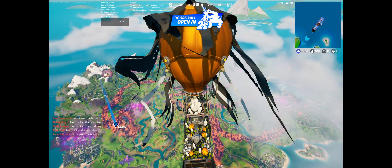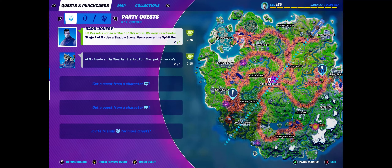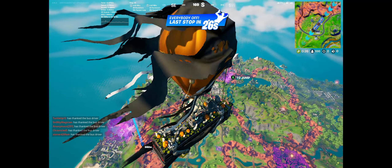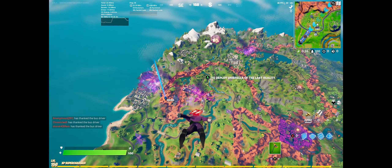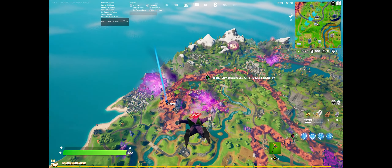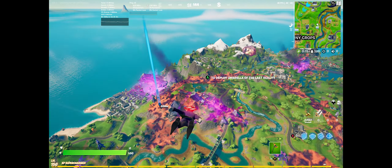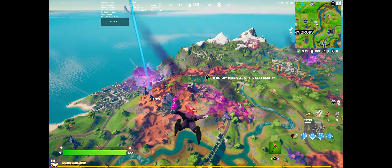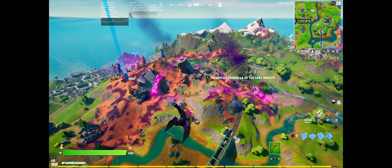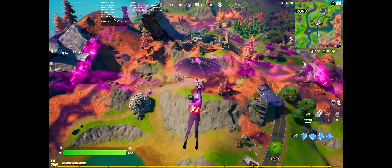Alright everybody, JGW4 your host does the most, getting your XP points out. We are jumping to this one right over here by Dirty Docks. First of all when we land we have to find a shadow cube to turn shadow, and then see where my pointer's at — that's exactly where we need to be once we get the shadow. So let's look for some shadow cubes.